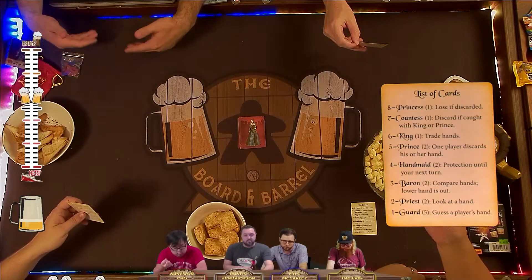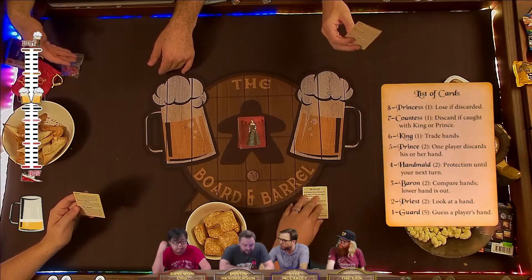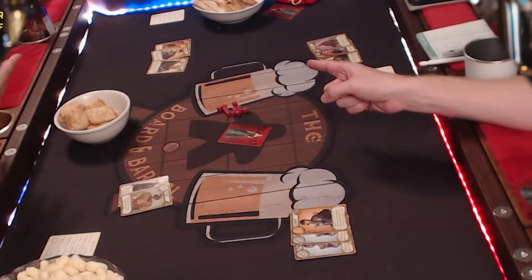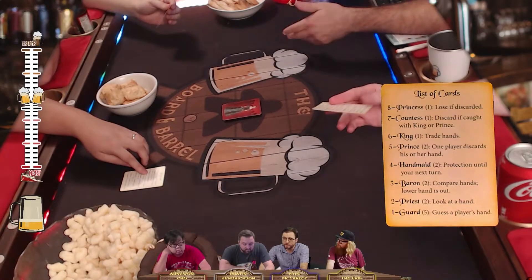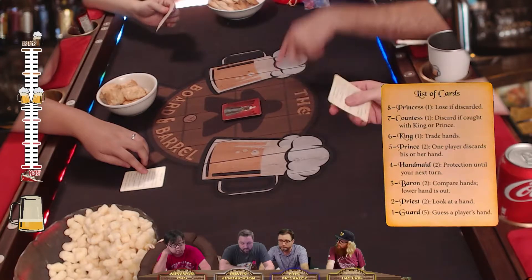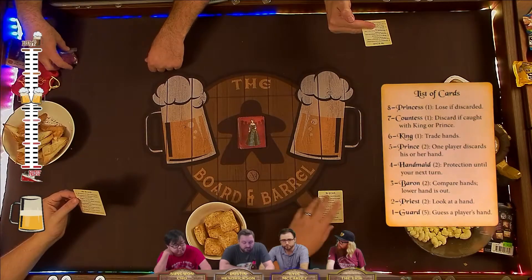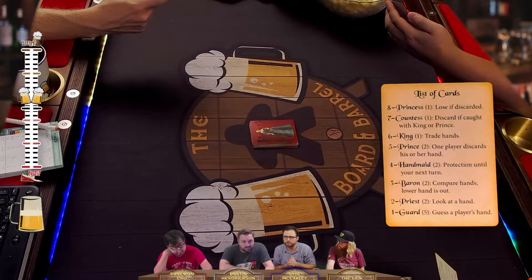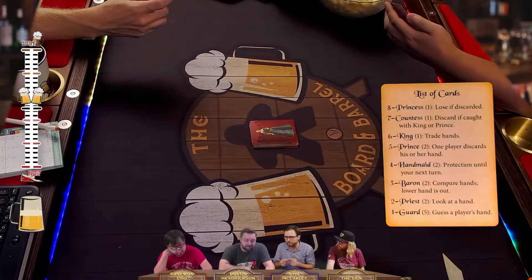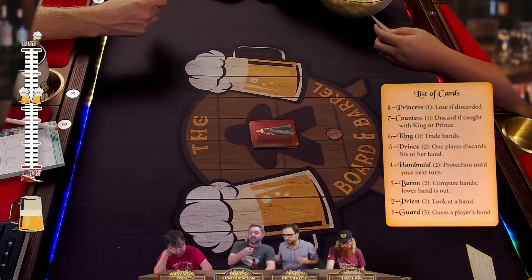You can play the card you drew or the card you already had. When you play a card you take whatever its action is. The Guard's ability is to guess what another player's card is - name any card in the deck that isn't a Guard, and if you're right that player is eliminated from the round. Your objective is to either be the last player standing or the player with the highest value card once the deck is depleted. The theme is that we're all suitors vying for the affections of the princess - the higher value card in your hand, the closer you've gotten to the princess.